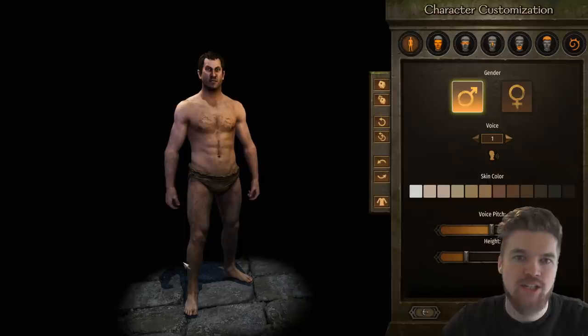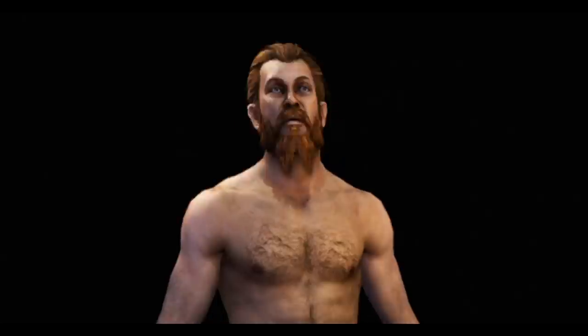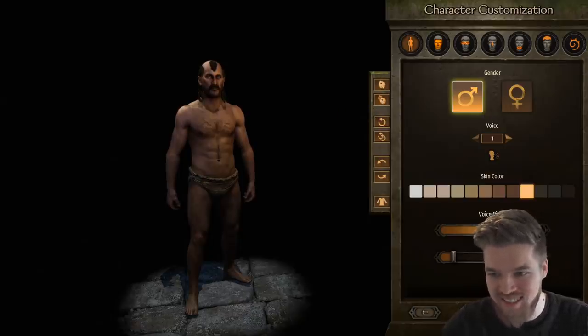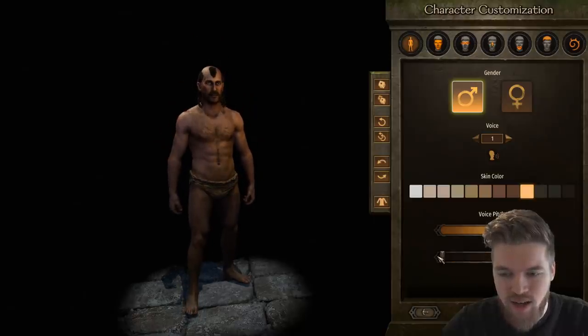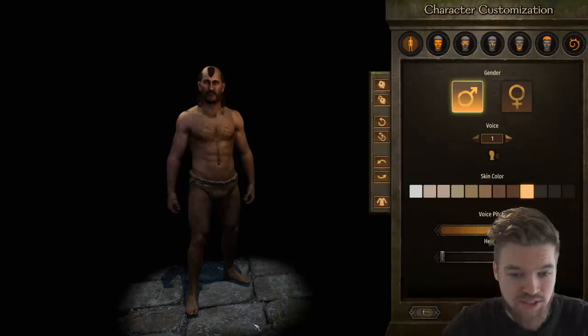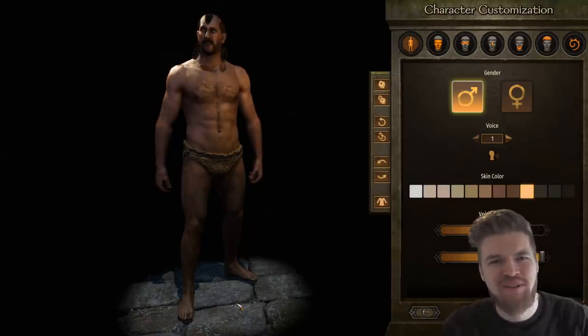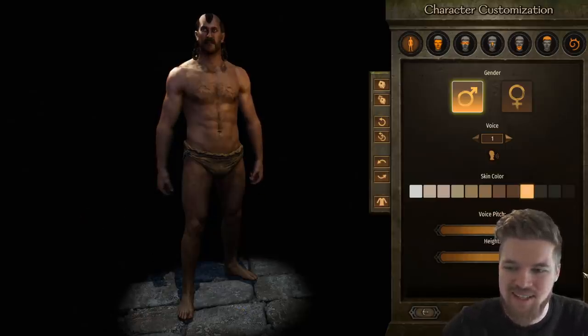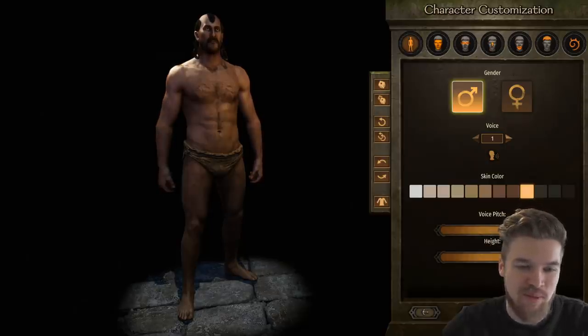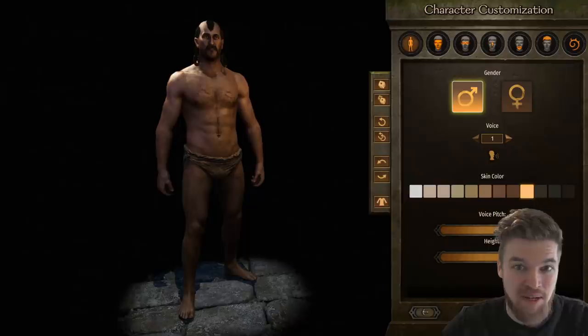Next, press the next button to design your character — there's a plethora of design options. One interesting mechanic is your character's height. This game is fairly realistic with its physics, so a smaller character has a smaller hitbox and is harder to hit, with shields relatively easier to hide behind, but you run slower. Being taller gives you a bigger movement span, you run faster, and you have slightly greater reach.